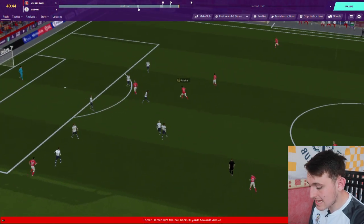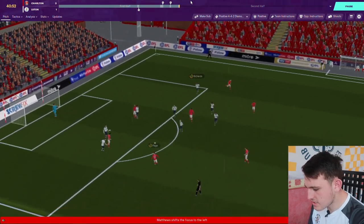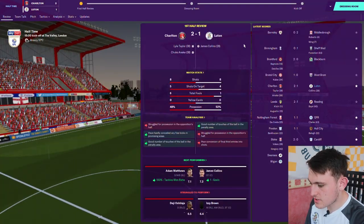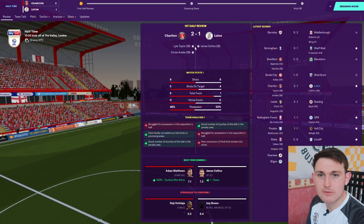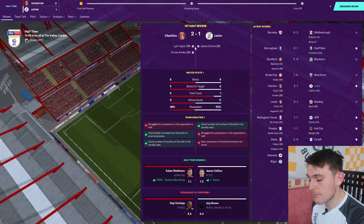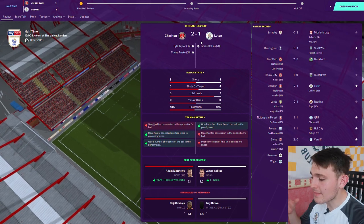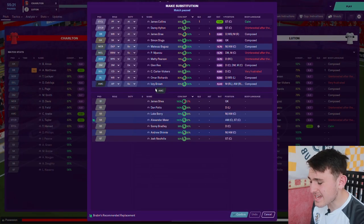Charlton looking to counter from our mistakes — that was close from their cross. It's half-time: we were the better team up until we scored, but once Charlton got their goal back they've been on top. In the second half we need to create more chances, stop conceding opportunities, and stop losing the ball in the final third — Charlton are just counter-attacking our mistakes. I'm taking Izzy off again; he never performs well when I record. I'll replace him with Maier.